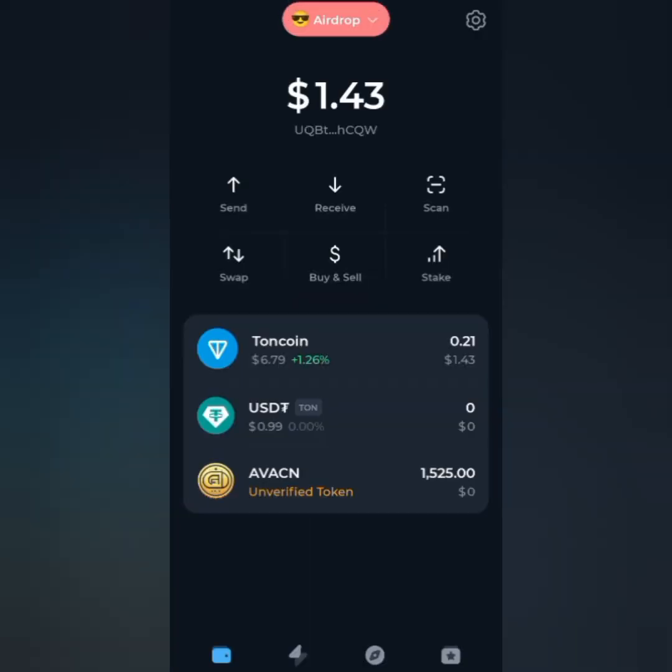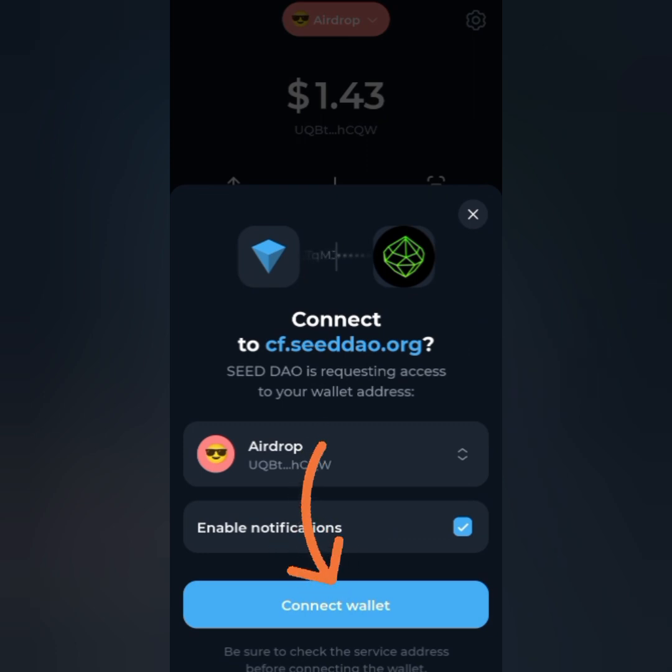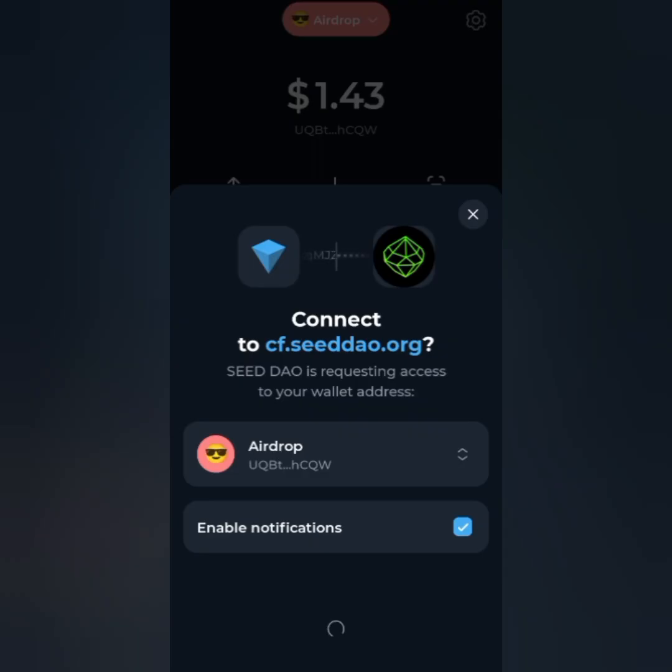So it's opening up right now, just wait for it to load. Once it loads it's going to say 'Connect Wallet' — go ahead and click on it. We'll wait for it to say done; that will be a green text saying 'Done.' After that it's going to take us back to Telegram.